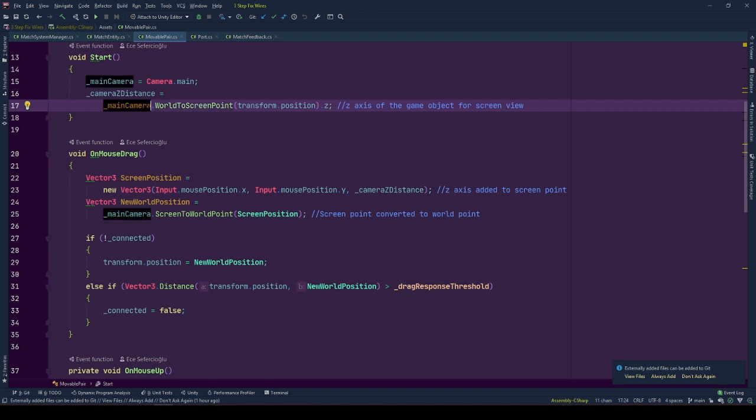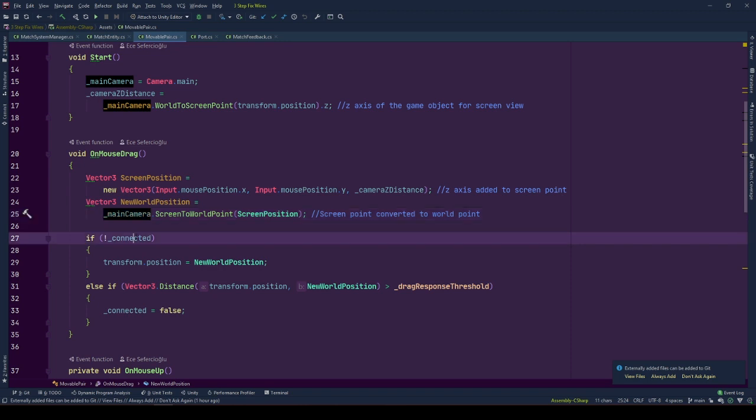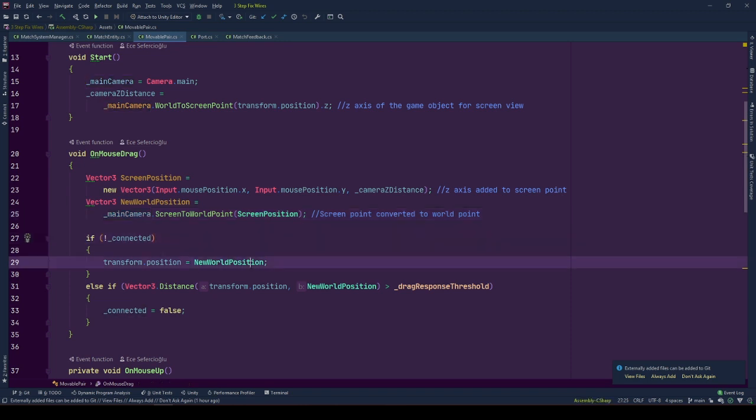We move the game object with the OnMouseDrag event. First, we find the screen position of the mouse input with cameraZDistance as the Z axis value, then transform this value using ScreenToWorldPoint from the camera. If the game object is not connected, it is moved to newWorldPosition by setting its transform position. Else, if movable pair is connected, we check whether the distance between newWorldPosition and the current position exceeds the directResponseThreshold. Until the threshold is achieved, the game object will not move. If threshold is achieved, the connection to port is broken and connected is set to false, so next OnMouseDrag the object moves to where the mouse is in world space.